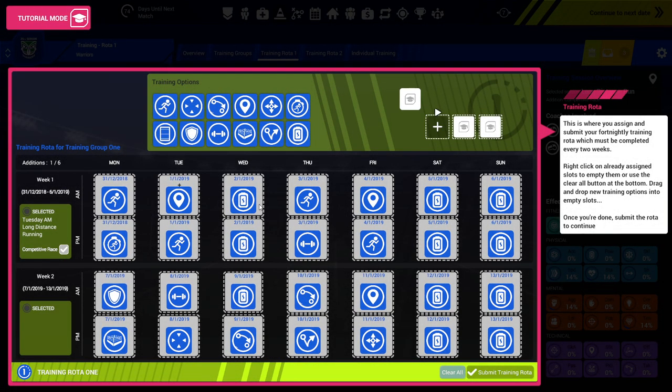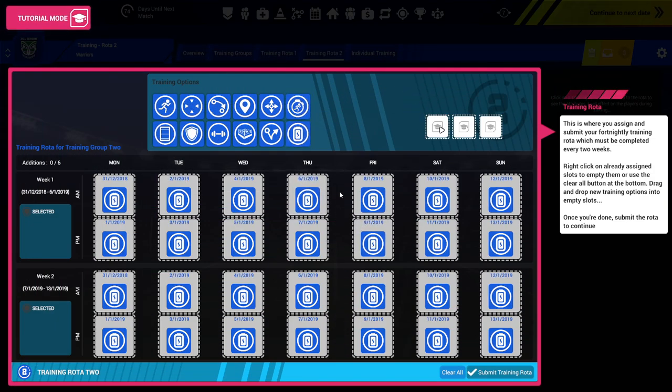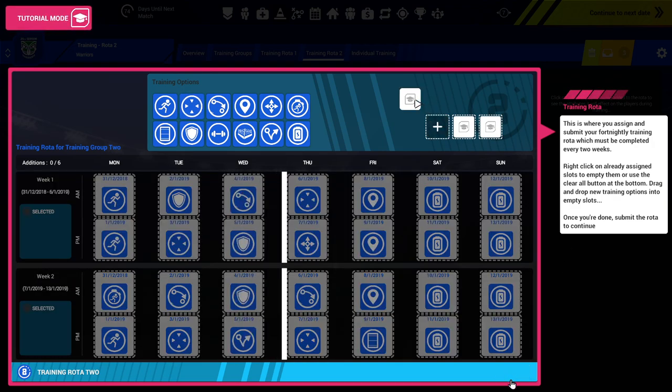I've put the first rotor all together. The first couple of weeks there's a lot of cardio, sprints, powerlifting. Then we've changed it into some strength training, some tactical stuff, some kicking, and some wrestling. We'll submit that training plan. And this tab will take us to training rotor two — I'll put that one together quickly as well. And that is my second rotor: a mix of cardio, reduced rest days, long distance running at the end in a simulated match. We're just looking to build that core base of fitness. Submit the rotor.